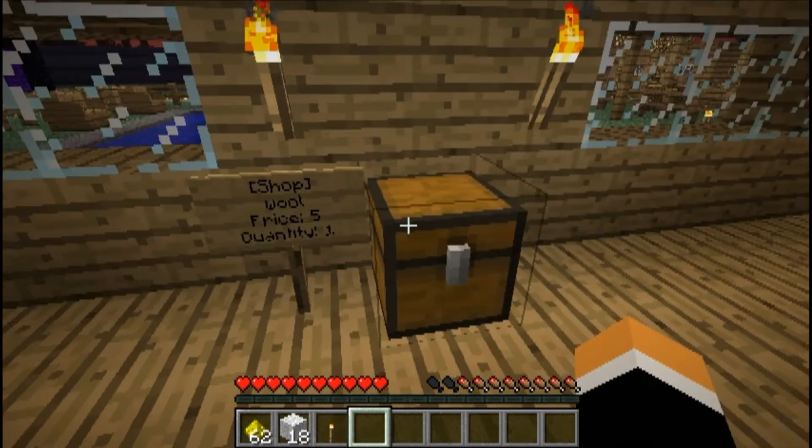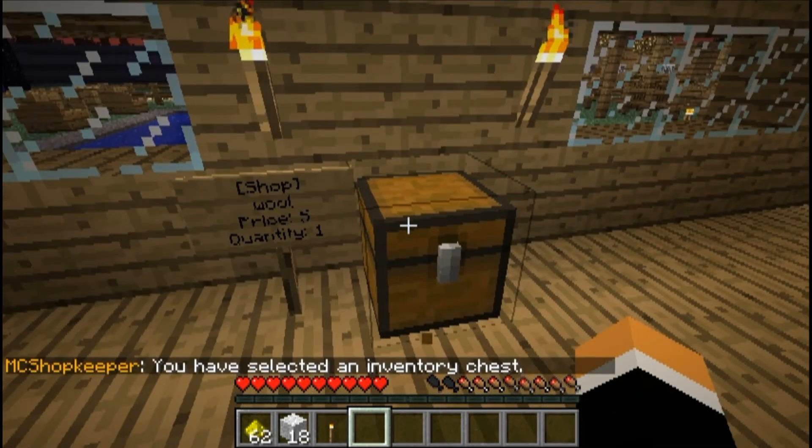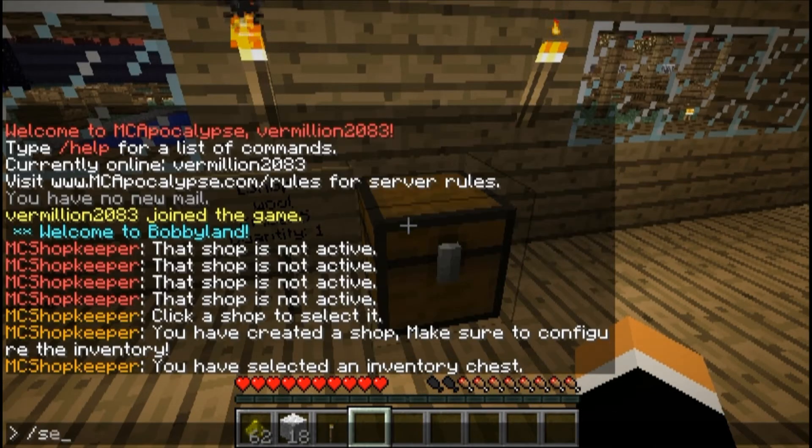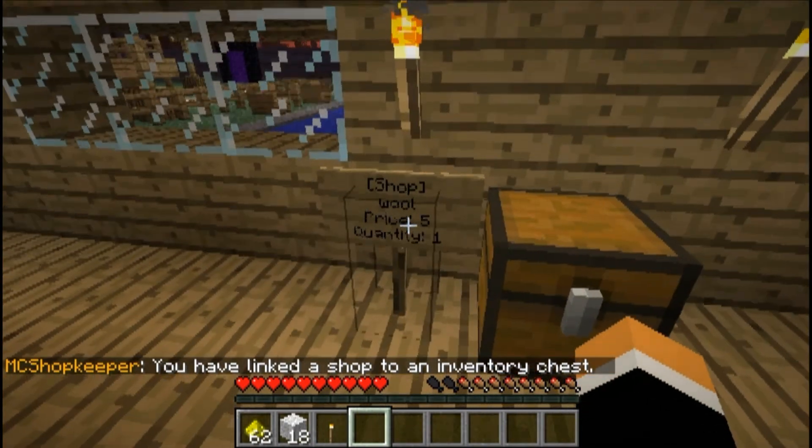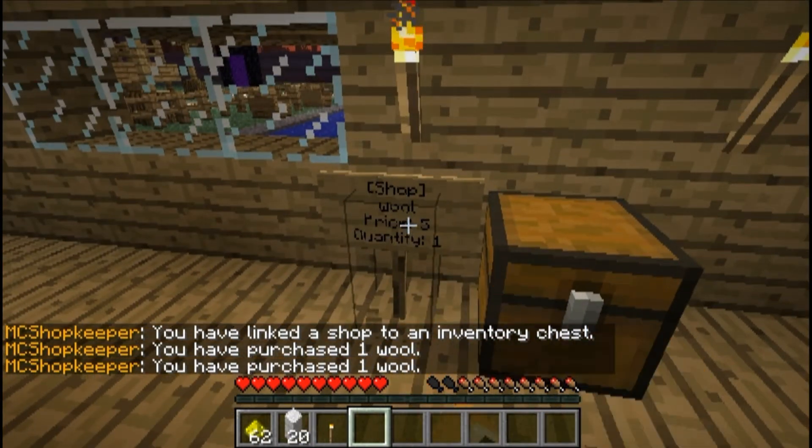So now that we've done that, all we need to do is link a new inventory to it and then do shop commit. And there you go. Our shop is now repaired. So now when we click this, you'll notice I can now purchase the wool again.